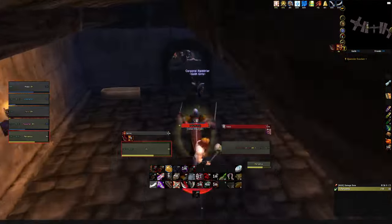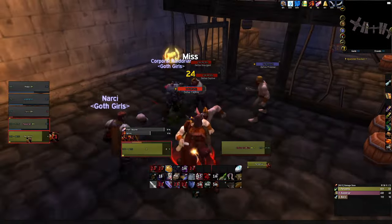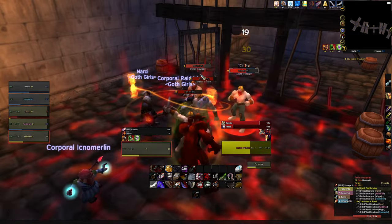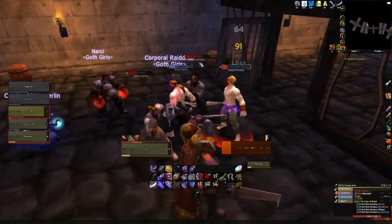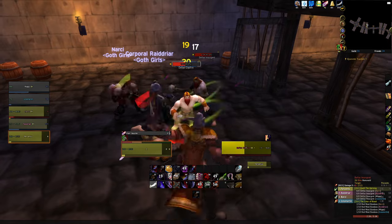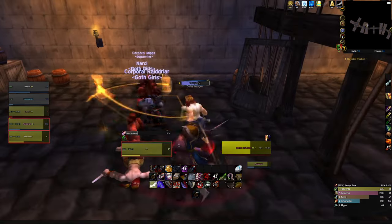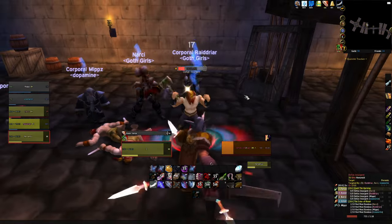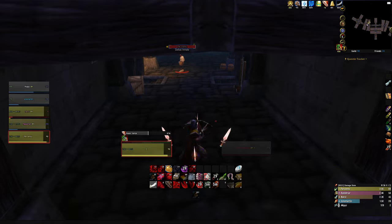If we have a pack of four or five and we're getting hit very hard, we also have Evasion in our back pocket which increases our dodge chance by 50% for a short time. With Main Gauche, Blade Dance with Just a Flesh Wound, and Evasion all up, we're going to be taking practically zero damage for at least 10 seconds. Riposte is a low energy, high hitting, disarming move we can use to quickly grab aggro and reduce damage to our DPS until we grab aggro from a mob that has strayed from the pack.